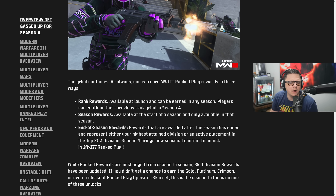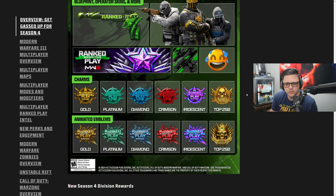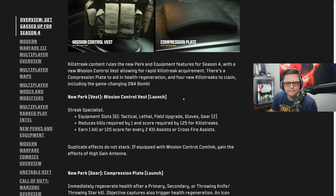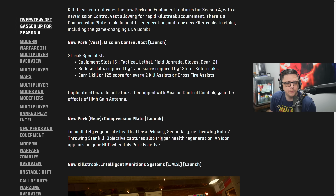Multiplayer Ranked launches a day or two into the season — you get your rewards and division stuff. New perks available at launch include the Mission Control Vest, which fills equipment slot six with tactical, lethal, and upgrade gloves gear — get two of those, and reduce kills required by one. It's basically Hard Line: earn one kill or 125 score for every two kill assists or crossfire assists. Duplicate effects do not stack. The Compression Plate immediately regenerates health after a primary, secondary, or throwing knife kill — that's Quick Fix.